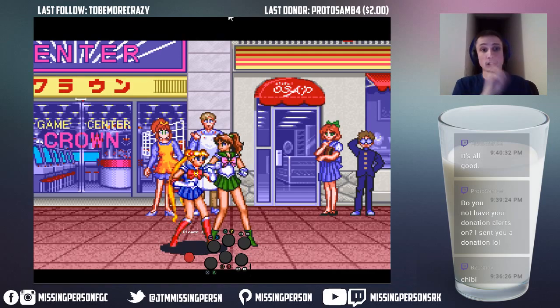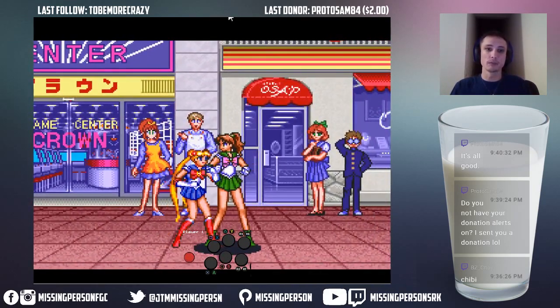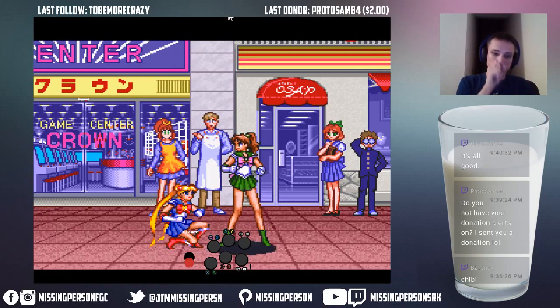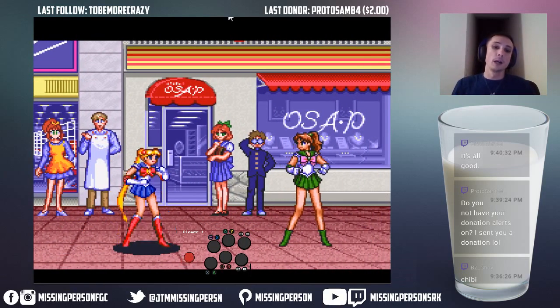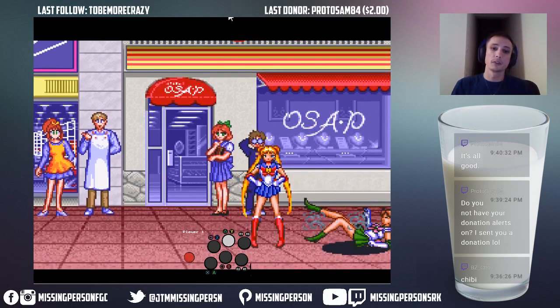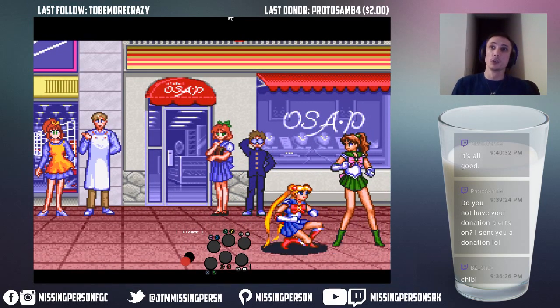There's one character that can actually combo into her desperation move — it's actually kind of ridiculous. And that character will be displayed later. Charge moves are the same as in ST with some minor differences. Charge moves cannot be buffered at the start of a round. So if you're holding down back at the start of the round, you're literally doing nothing.